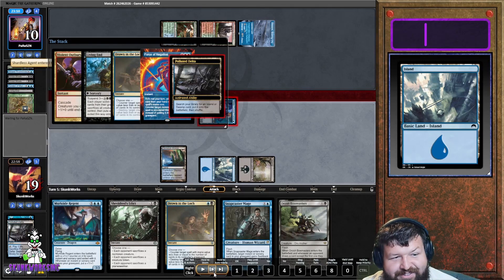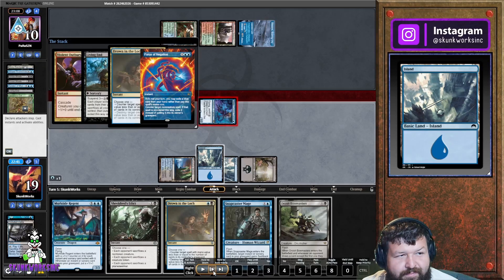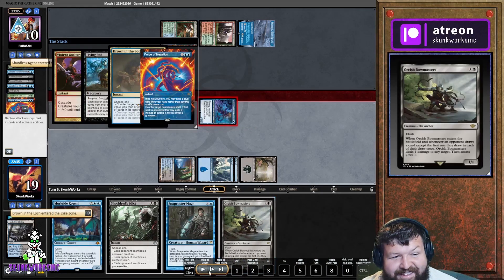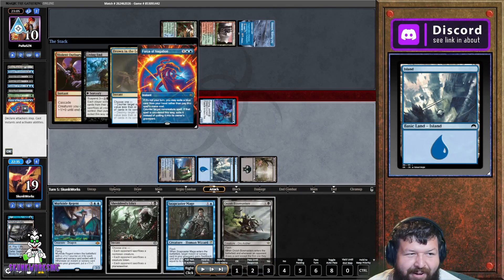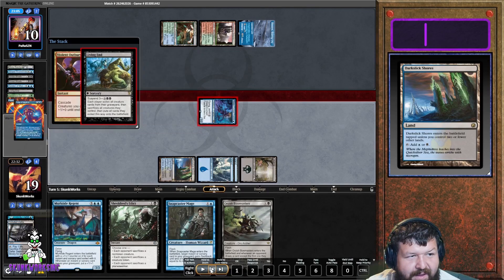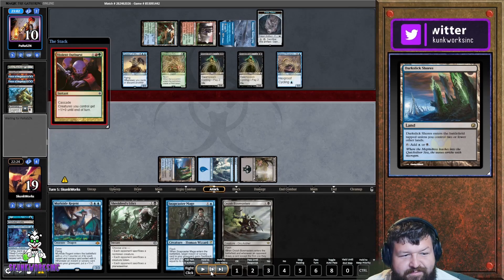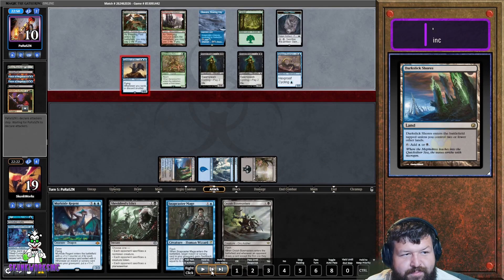We cast Drown — he Force of Negations it. We cast Drown again — he Force of Negations it again. And then he just wins.